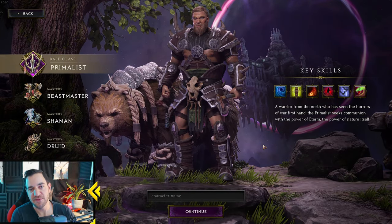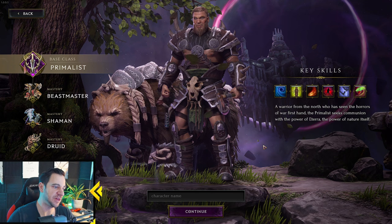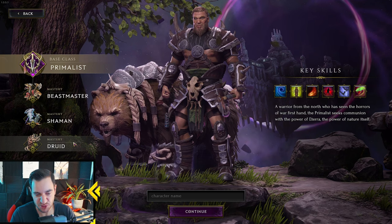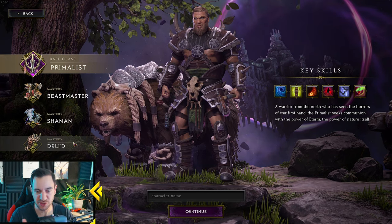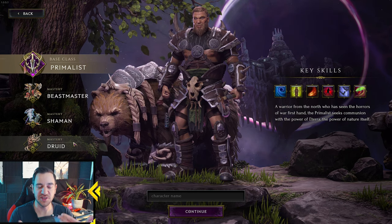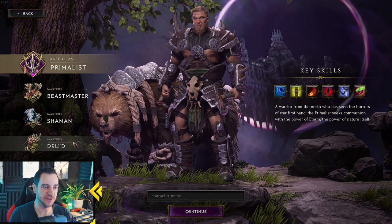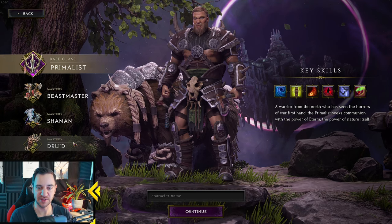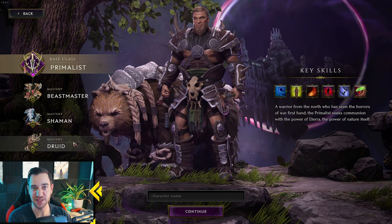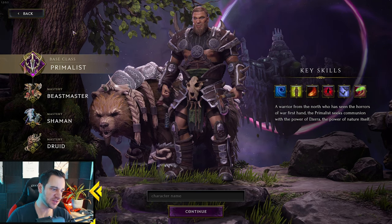The Primalist is a strength character with some int elements, but it's mostly about minions or transforming. He has the Beastmaster — for minions — and the Druid, which transforms you into shape-shifting forms. The minions here are companions, which is different: they still get minion buffs, but they are not expendable like with the Acolyte. If a companion dies, it goes down and you can revive it. You really have to look after your minions, and you can also use their own skills as well — they buff you, you buff them.